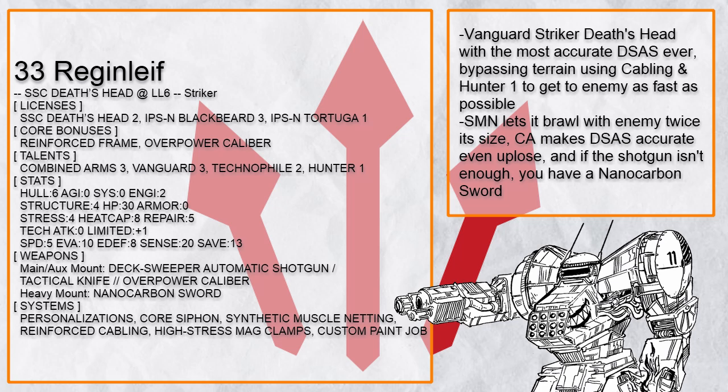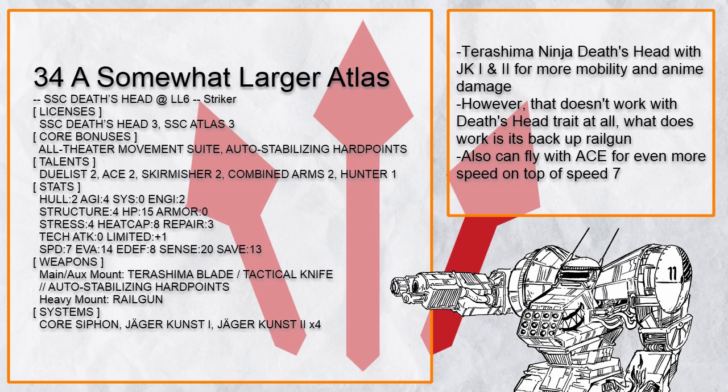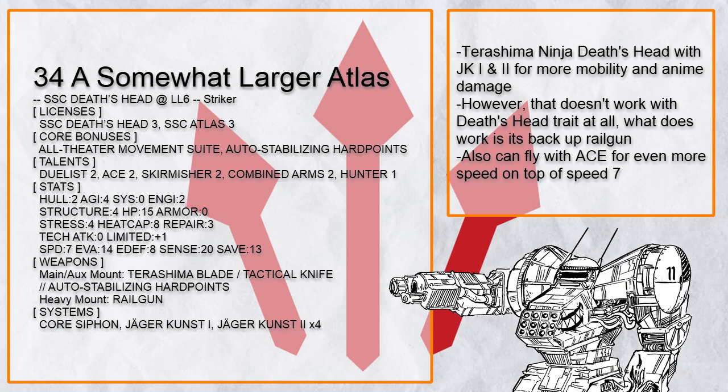A Somewhat Larger Atlas is exactly that — a half-Atlas Death's Head with Terashima Blade to tactically cut things up, with JK 1 and 2 to do some incredibly ninja stuff, though JK 1 is a bit less effective on a size 1. With Ace and flight capability, there's nowhere this Death's Head can't cut, and if there is, you have a Railgun.